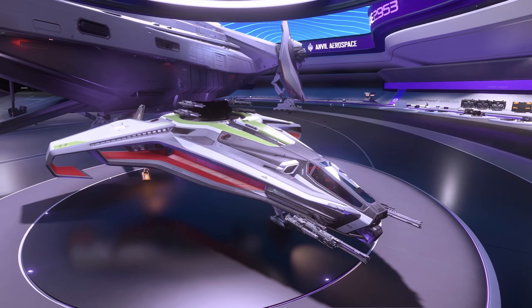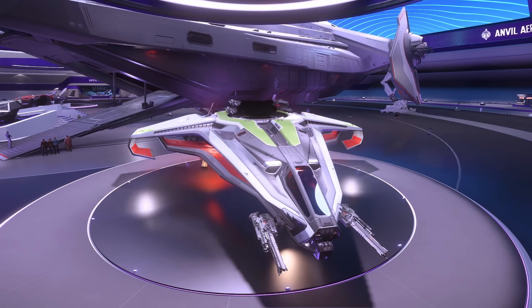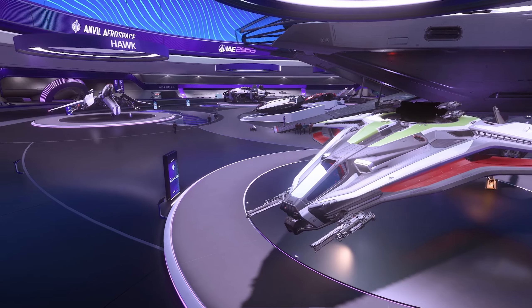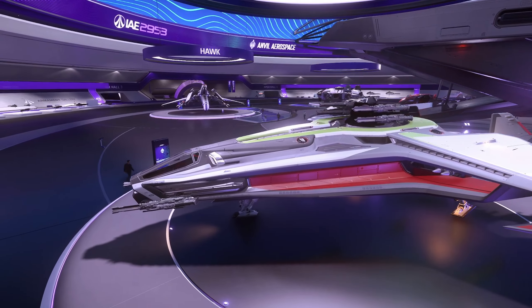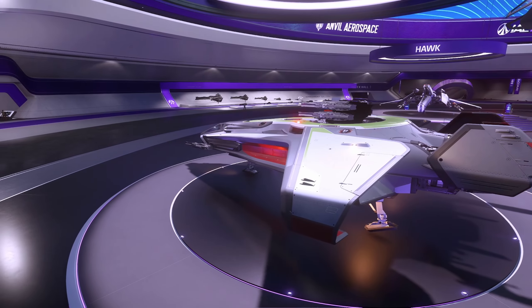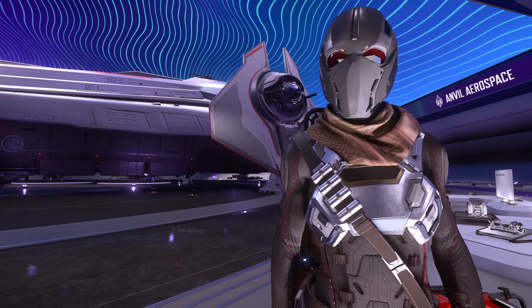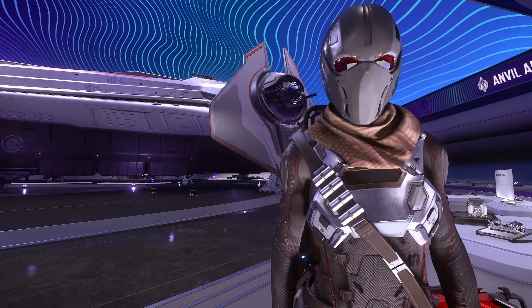I have fond memories of this ship, although I'm not a big fan of the paint job on it — this was the first ship that I ever ended up buying with UEC. It's a two seater heavy fighter. The pilot has two size fours and the turret has four size threes. It has great straight line acceleration and reasonable maneuverability for a heavy fighter. As much as I love the Carrack, a video about it could end up taking an entire episode, so if you want me to do that, please comment below.